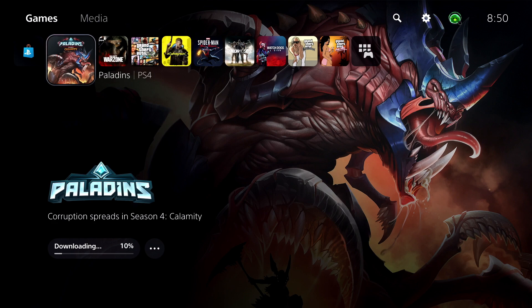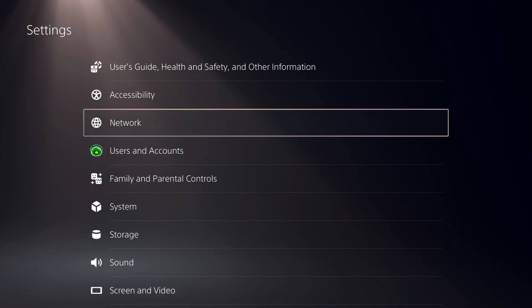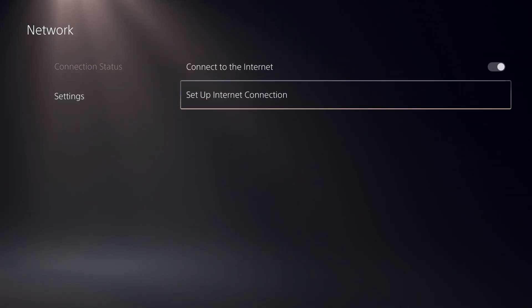What you want to do is go over to Settings. This is the most effective way to get better internet connection and better download speed. First off, go to Settings, then go over to Network, and go over to Settings again and go to Set Up Internet Connection.